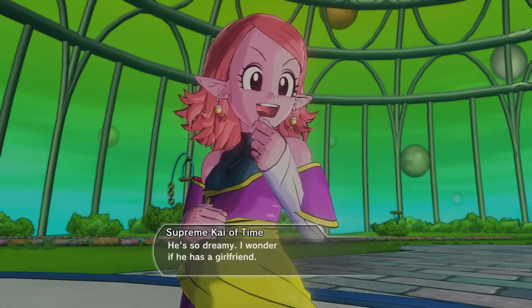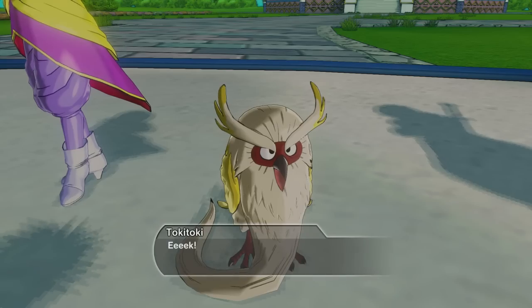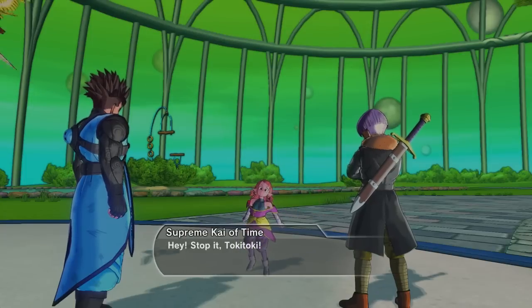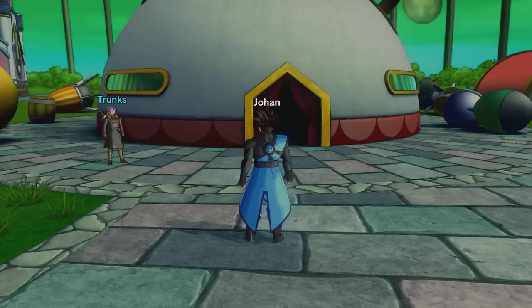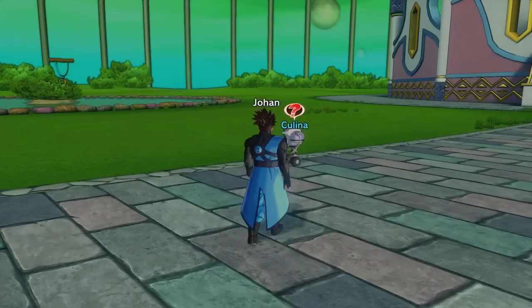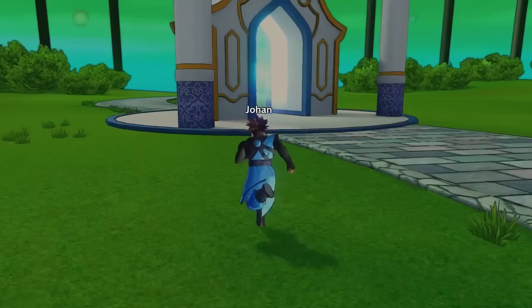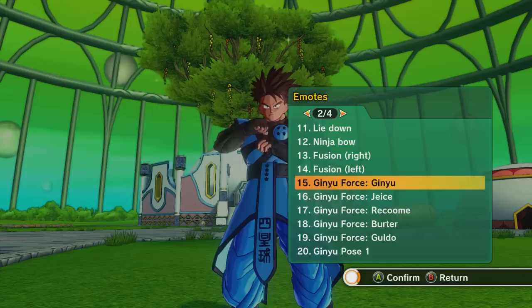He's so dreamy. I wonder if he has a girlfriend. Supreme Kai of Time: he has a wife. Those crazy characters! Looks like we finished this little side quest — nice, so that is all done. I think all that's left is we got to talk to Karina next, and this is gonna be the DLC stuff — all Dragon Ball GT related, so that'll be cool. Hopefully I'll have Super Vegeta next time. But yeah, guys, thank you so much for watching. If you enjoyed the video, feel free to leave a like and subscribe if you haven't already, and I'll see you guys in the next Dragon Ball Xenoverse.